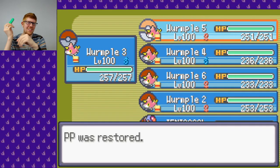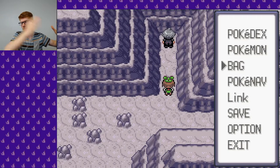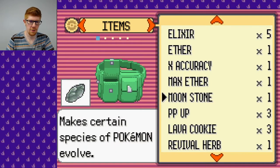Okay, let's just do it. PP was restored. Wurmple 5, Poison Sting. But seriously, I had to use all of the String Shots, so it took so long to do that. And then I went and I sold everything that I had that I didn't use. I think I might have had a couple of items that I ended up selling.